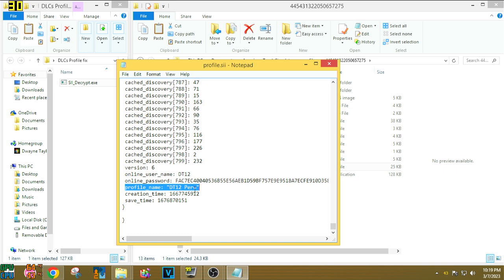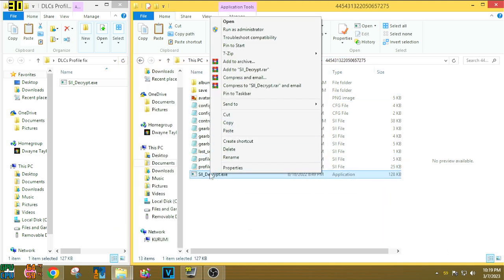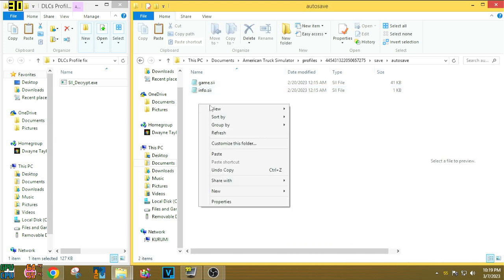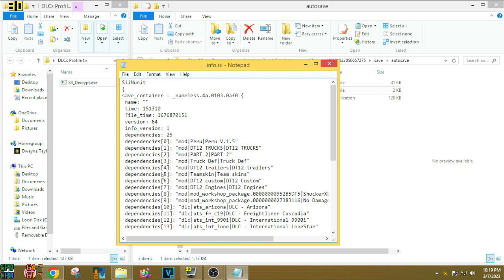The profile I want is DD12 Peru — that's the one giving me the DLC error. Now that I've found the right profile, I'll close this without changing anything. Right-click the decryptor, click Cut this time, go to the auto-save folder, and inside auto-save place the decryptor. Then take the info file and drag it onto the decryptor to decrypt it.